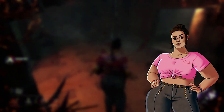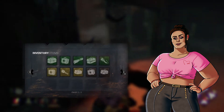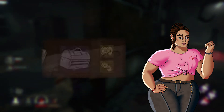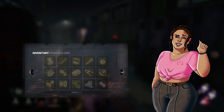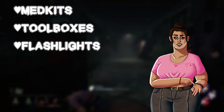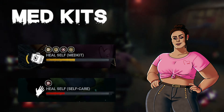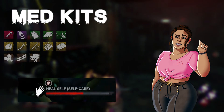Dead by Daylight has a total of 25 items. Items can be used over the course of a match and can assist you in a multitude of ways. Items have durability — when you use it up, it can no longer be used in that match. If you escape with an item, it goes back into your inventory, but you lose the add-ons. Add-ons affect the usefulness and durability of the item. Of the 25 items, there are six categories: med kits, toolboxes, flashlights, keys, maps, and event items. Med kits unlock the ability to heal yourself and can be used on teammates to heal them faster, replacing the need for a self-healing perk. Add-ons for the med kit can affect its healing speed and durability, among other things.